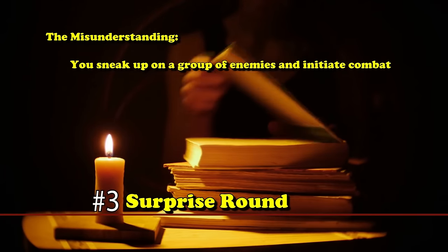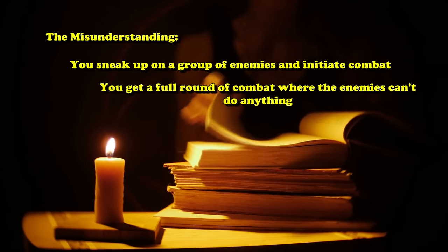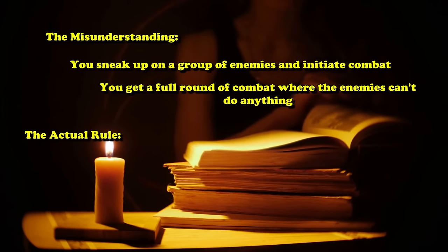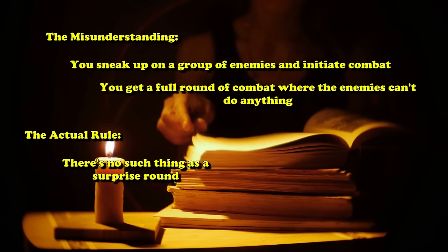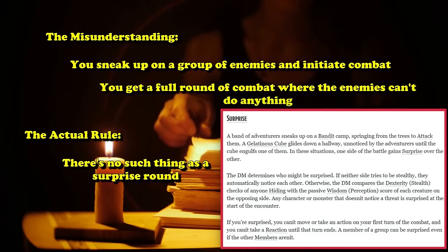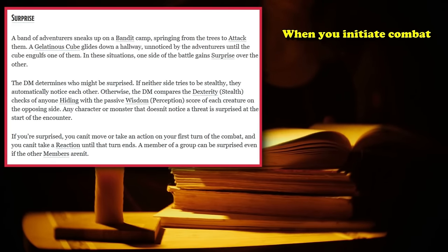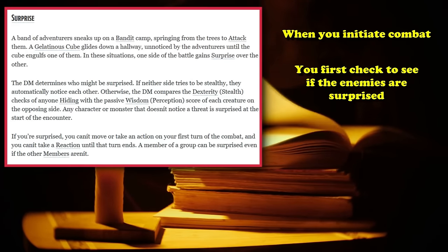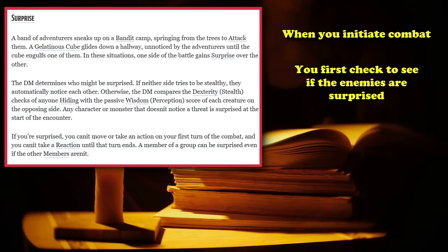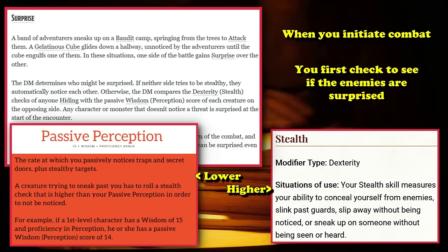At number 3 we have the surprise round. The misunderstanding is that you sneak up on enemies, initiate combat, and get a full round to attack them while they can't do anything. The actual ruling is that there's no such thing as a 'surprise round' — just a surprise condition called surprise. The way it works is when you initiate combat, you first check if creatures are surprised by comparing stealth checks of the sneaking group against the passive perceptions of the other group. Then you roll initiative, and if a creature is surprised during their turn, they can't take any actions or move until the end of their turn, after which they're no longer surprised.